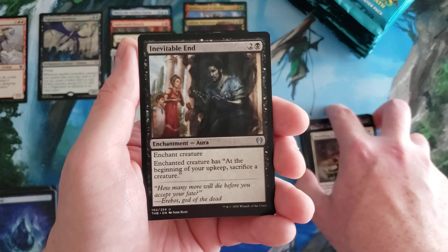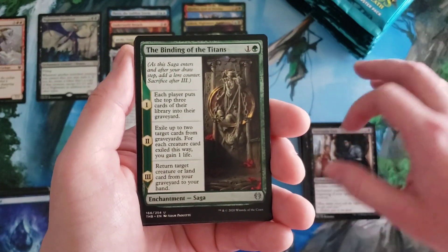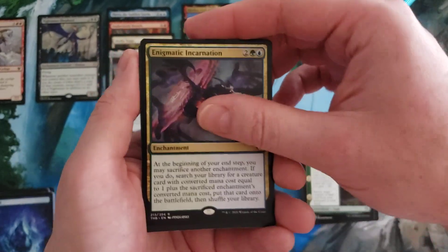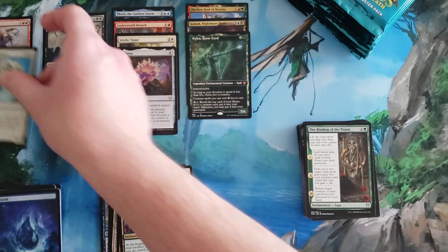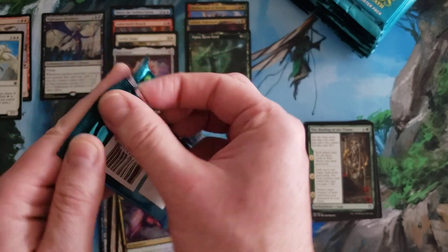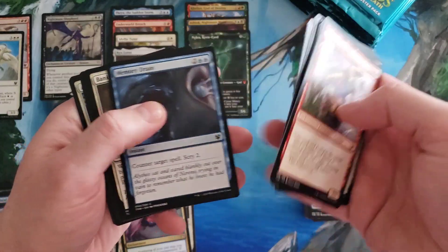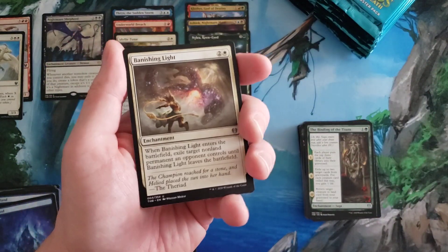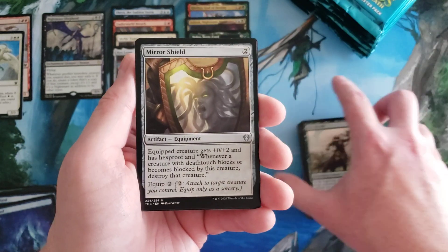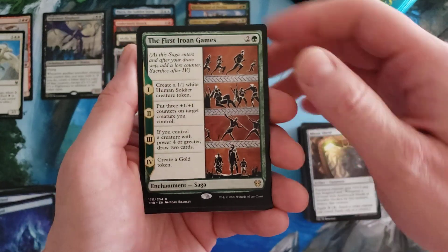Banishing Light, Inevitable End, the Binding of the Titans, an Eidetic Incarnation, Daybreak Chimera. Obviously we hit three mythics really quickly so we're definitely on a bit of a dry spot for mythics — it might be because we pulled through so quickly. I hope we're going to find another one again soon. Mirror Shield and the first Renown Games.